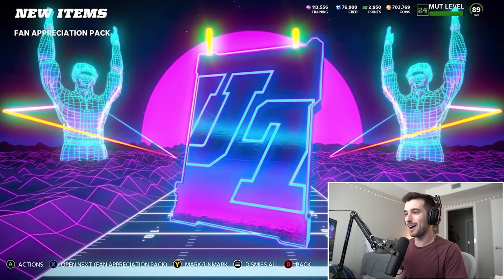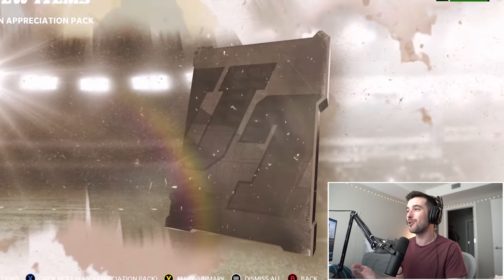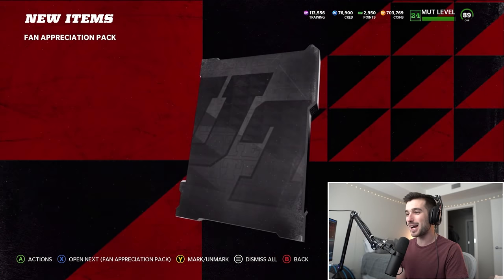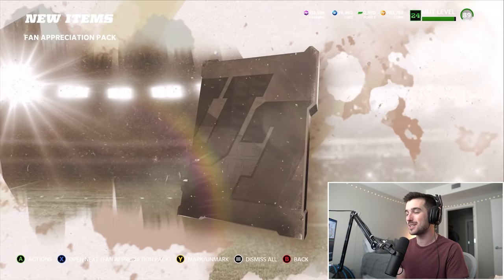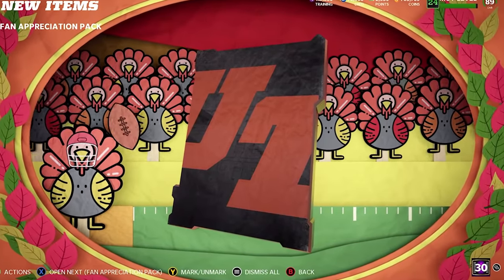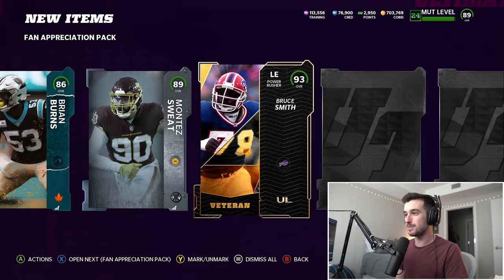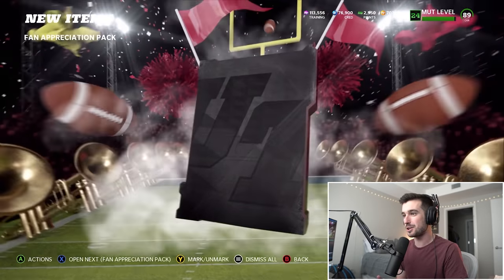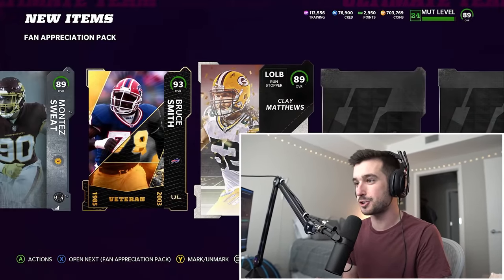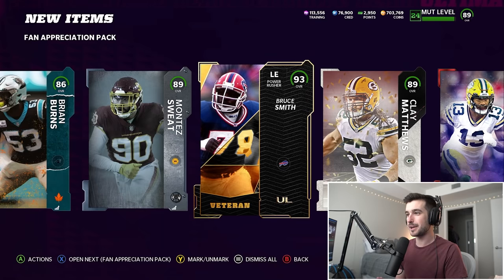13 packs left, starting off with a flashback card — this is going to be 87 AJ Brown. We need higher overall wide receivers. Keyshawn Johnson, another 89. I'm getting screwed on the wide receiver front, guys. There's a saying about beggars not being choosers, and I'm pulling wide receivers that I need, but none of them are a high overall. 93 Bruce Smith. I thought these were supposed to be fan appreciation packs — not fan appreciation in a good way. I think I pulled him four or five times. The only card to help us from this pack is probably Bruce Smith.